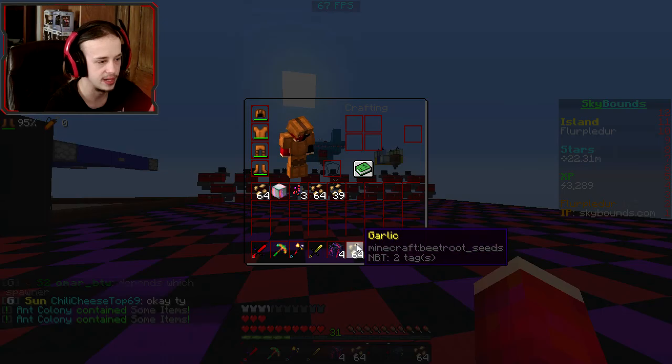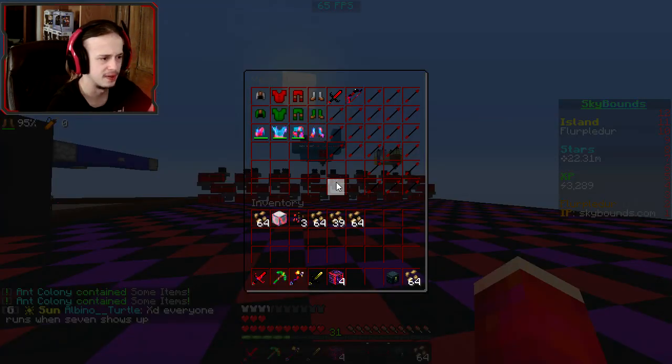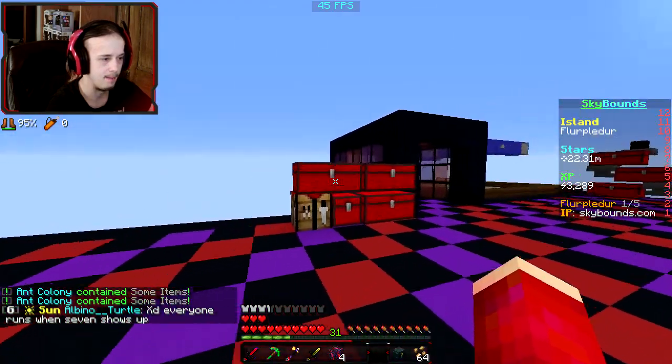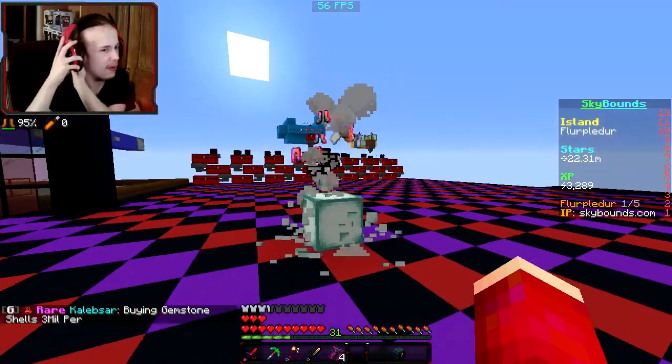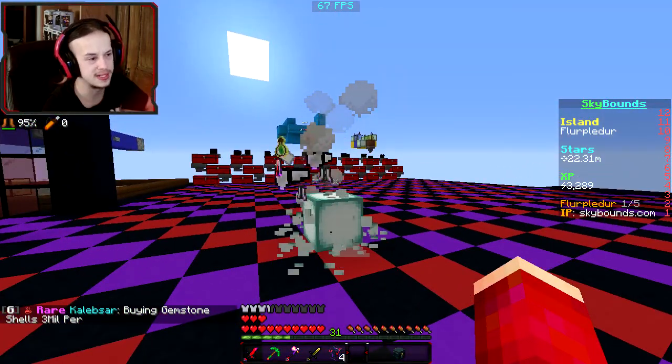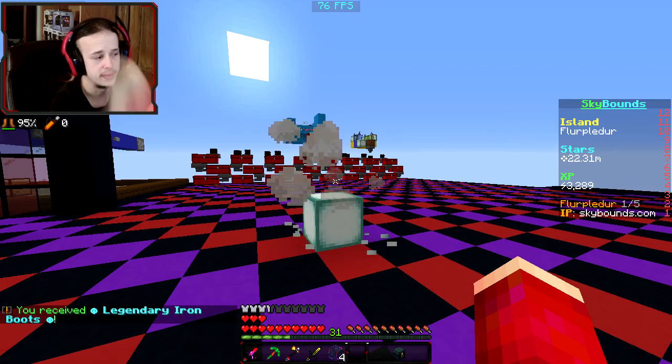Let's go for these and see what we get. Garlic — I don't think vampires are a thing right now. Maybe? Let's open the legendary relic, give good things please. No, not that yet. I don't know if I want to sell those nether wart seeds or do something with them. Obviously, I won't be able to do something with them for a long time.